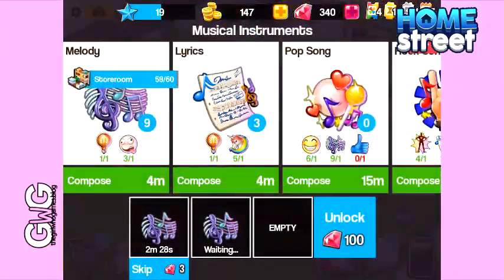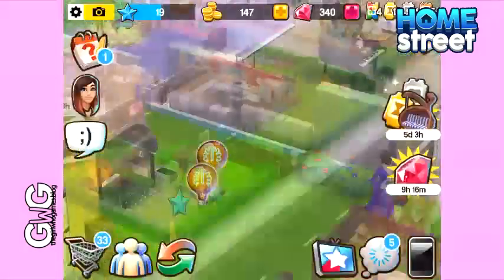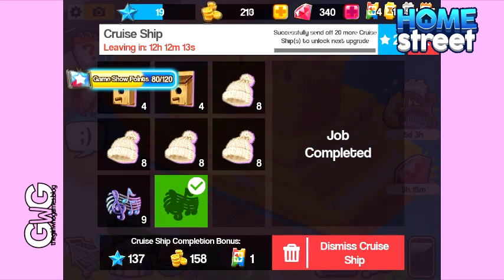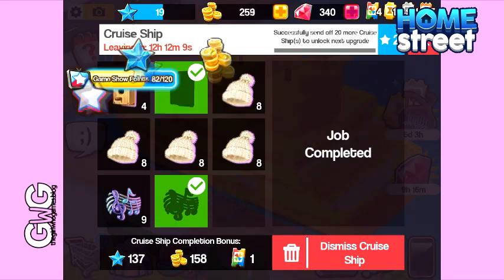Now I've got nine melodies so I can complete that task — just need nine more to complete the other one. We're going to go back to the cruise ship as we have enough melodies to complete one of these tasks. We're going to click on it and click the green tick to complete that job. We can also complete the bird house one by clicking on the green tick as well.